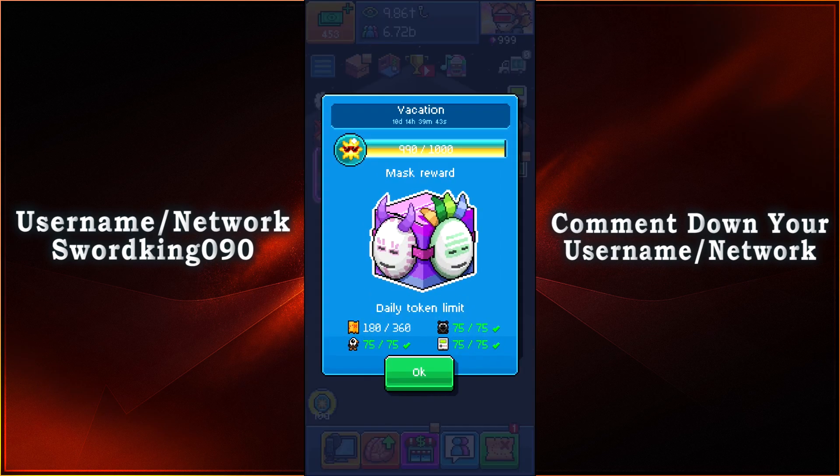All you got to do is collect your 1000 tokens, getting your tokens from your daily quest, getting it from Puggle, Small Steel Gifts, and as well as the Craniac. Once you get your 1000 tokens, you'll be able to open the Mask Award box from there.